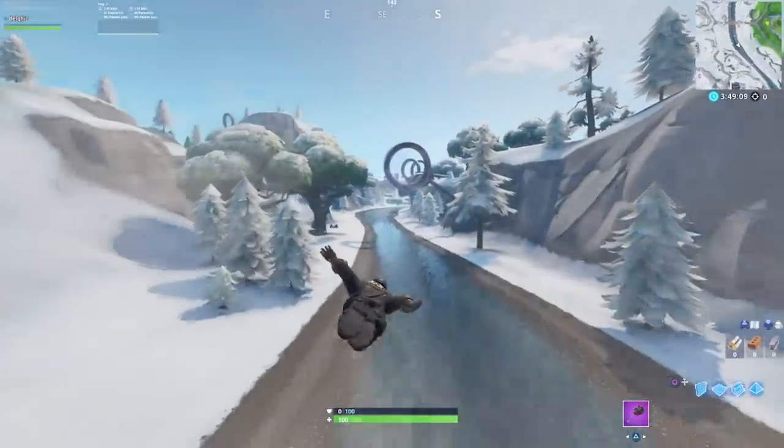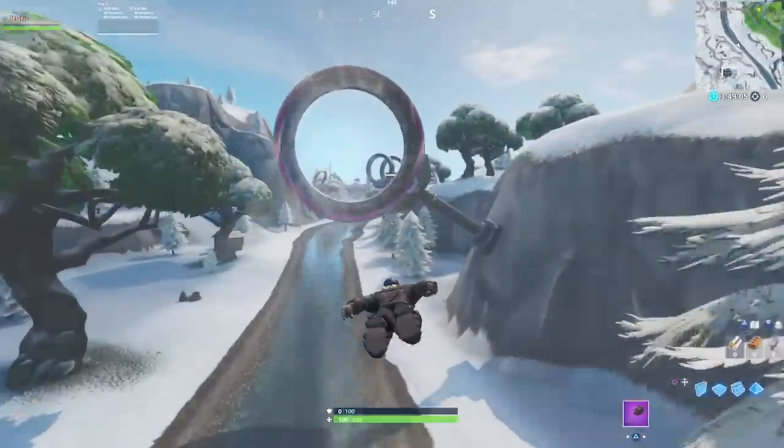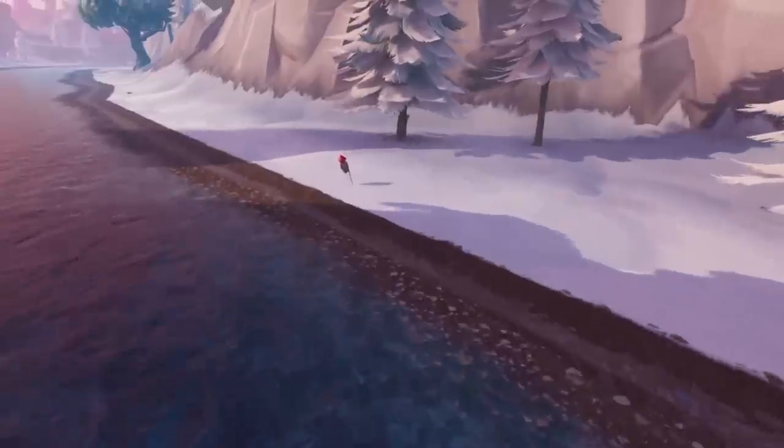And you'll find the sixth one all the way along the same riverbank in grid E9. Drop out of the slipstream just before you reach the landing platform here and you'll find a firework launcher on the bank.